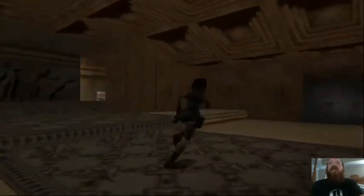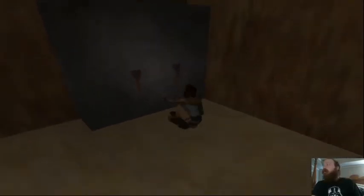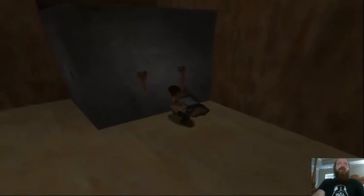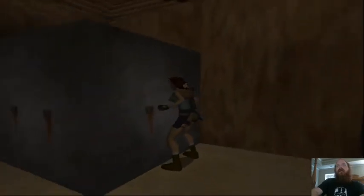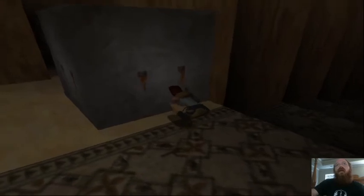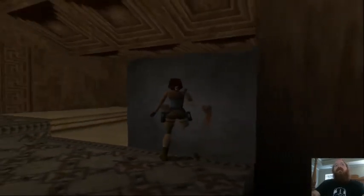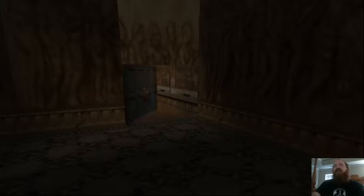You come over here and see a set of double doors you can't open yet, but there is a moveable block you can pull out. Laura can pull this block out another space. There's a passageway showing another switch - make sure you get the small med pack. Pull the switch and that's going to open up another door.